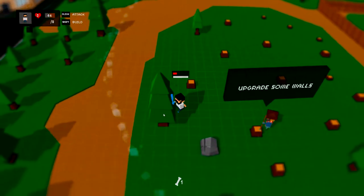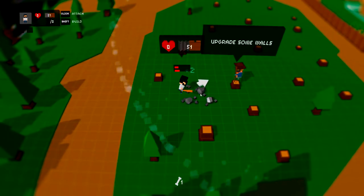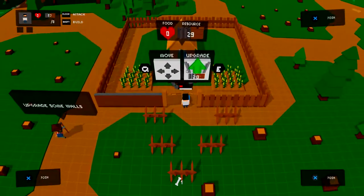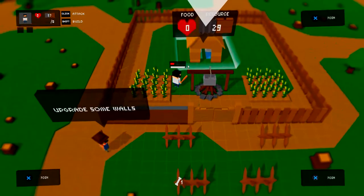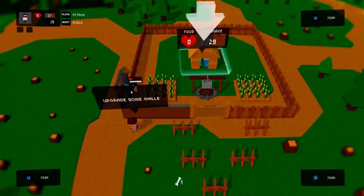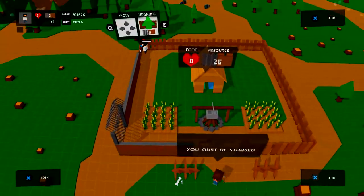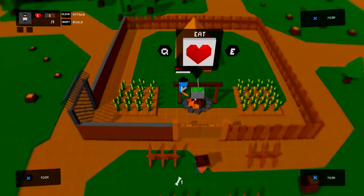I'll just sit here and annoy the crap out of this guy and harvest all the wood. You can harvest stone too. It all goes into a harvest pool — you can see symbols for metal and wood. But this guy's not going to leave us alone until we super-upgrade that wall. Done upgrading — let's get something to eat and learn how to shoot.